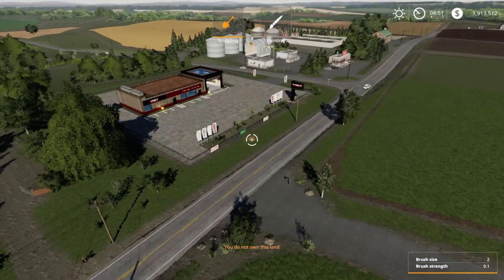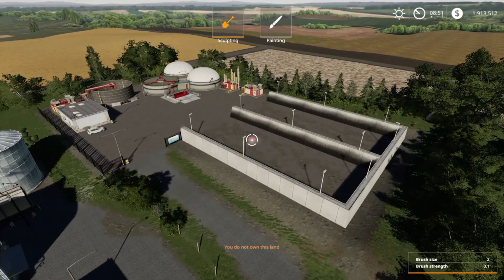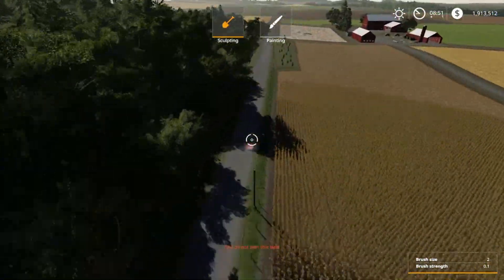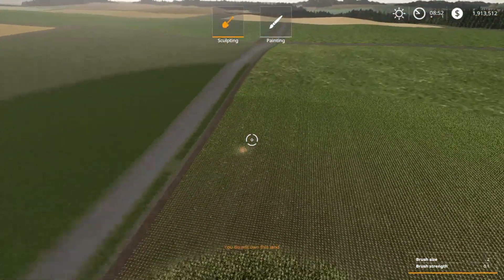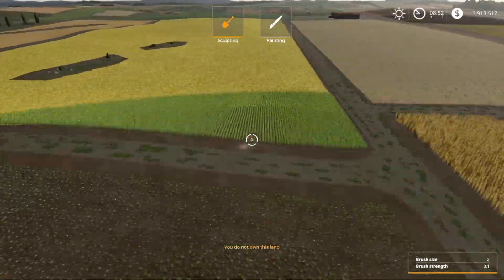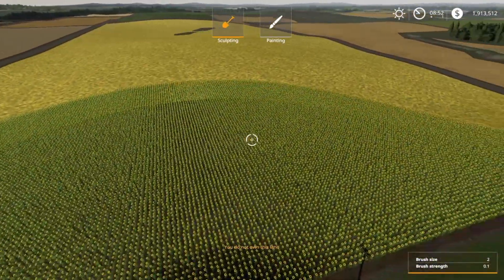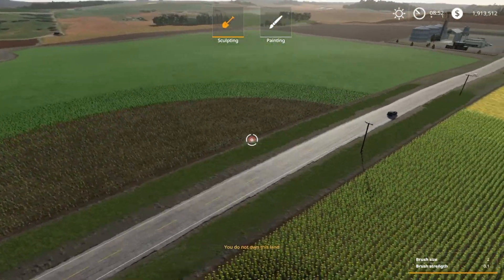Your main store is right here — it's a Case store but it sells other stuff too. There's a BGA sitting over here and lots of storage space for silage. If you go up this road it takes you right back to the main farm. There's a bit of a challenge — no direct road, you kind of have to take back roads to get to the other side. Big fields that take a while to harvest. Highly recommend this map.